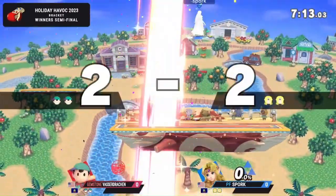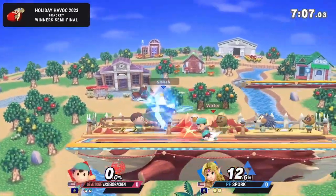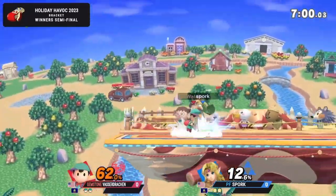What has happened? They've decided to trade — they both died. Wasn't enough to save Ness, but it was enough to kill Zelda. Gets reflected on the PK. PK throw into F-air.